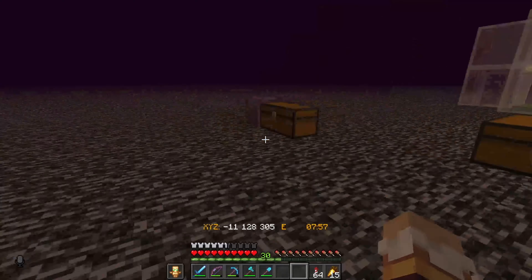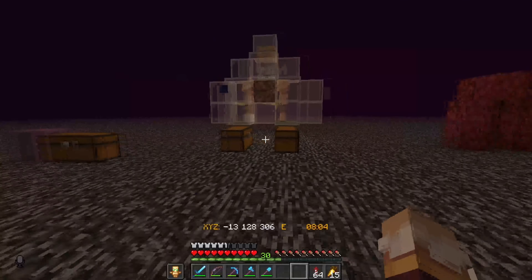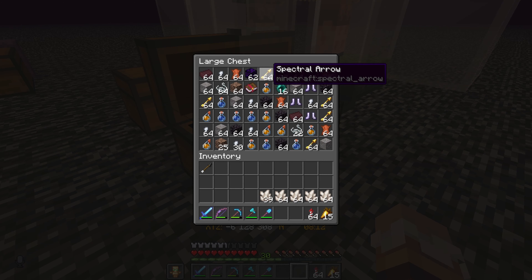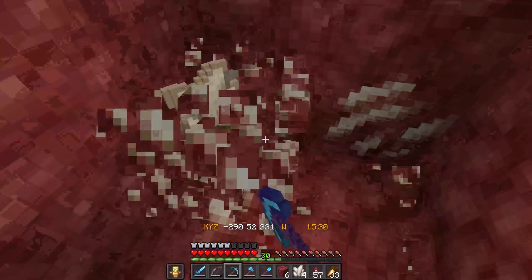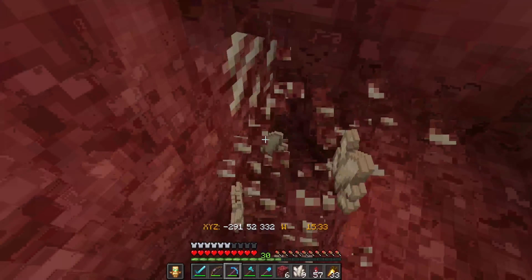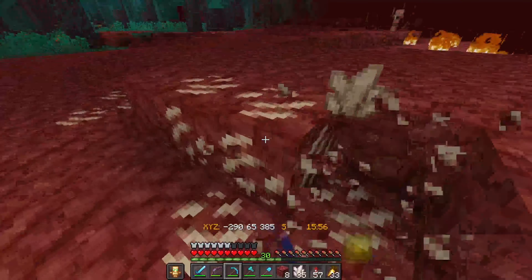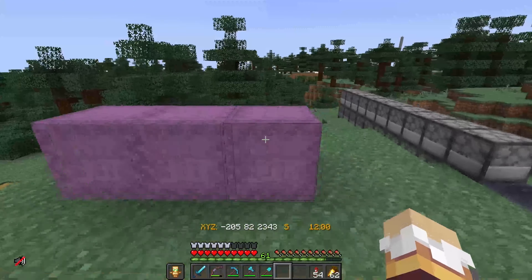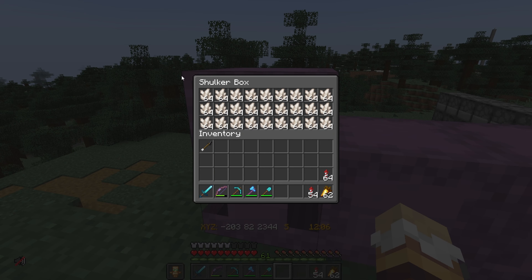I might have to revert to the old method and just go mining underneath — it might take longer but I think it's going to be worth it. Another good thing with this piglin farm is all the leather, blackstone, obsidian, spectral arrows — all this stuff I can easily sell in the shop I'm opening in this episode. So after about two hours of mining for quartz I finally got three shulkers worth, and hopefully this is enough quartz to last me the entire season.